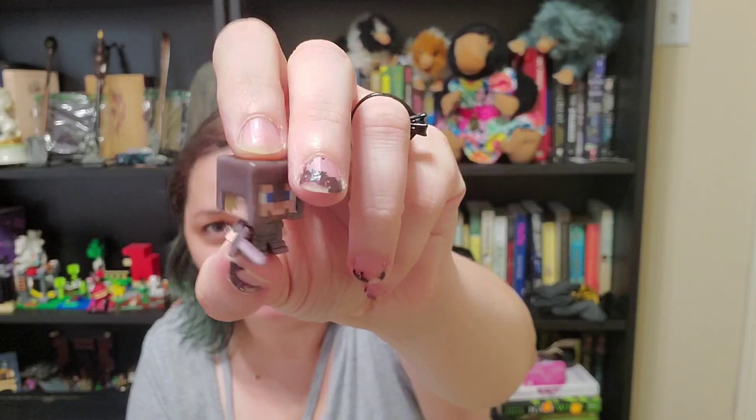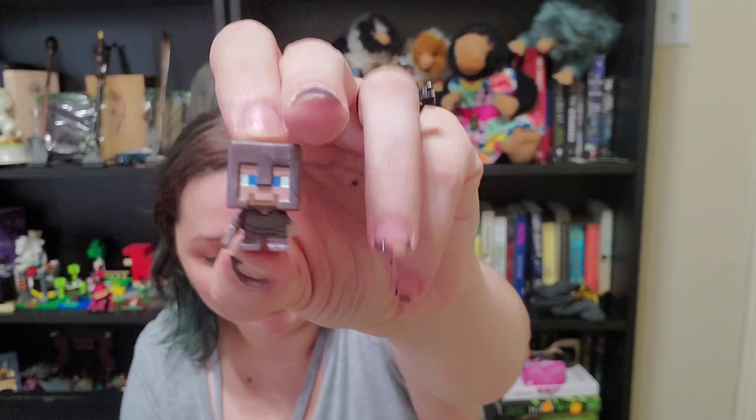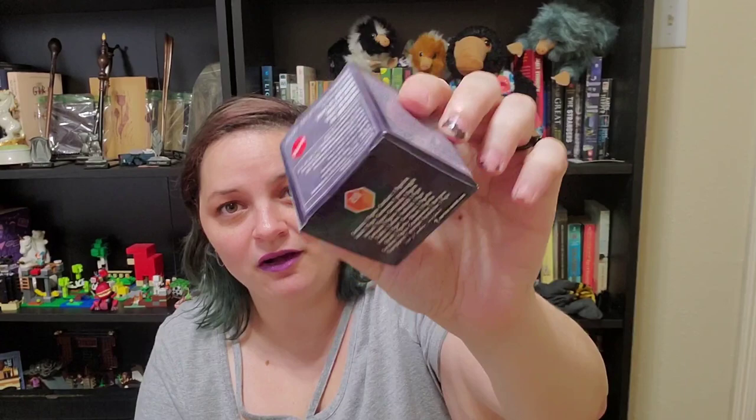So let's see who we got in this blind pack — and we have Steve in some leather armor. He's not going to survive long unless he builds a house and hides at night until he can get some stronger armor. Let's open Series 20 next. Nowhere on the box does it show what we can get, so it's an entire mystery — except this one does include a little character sheet.